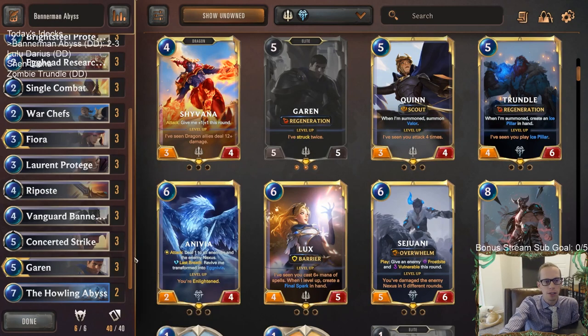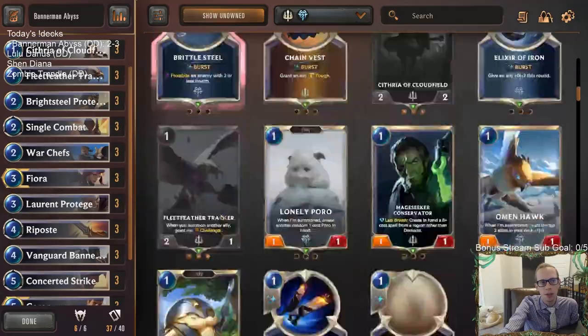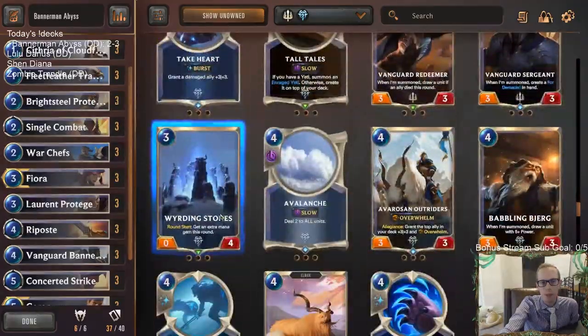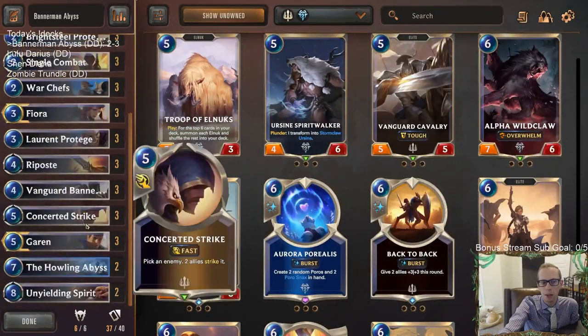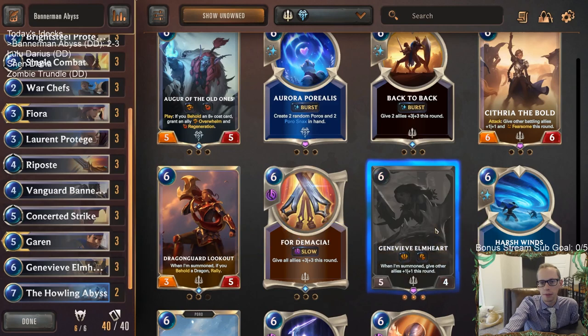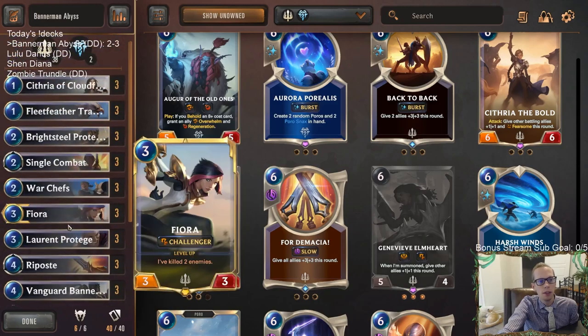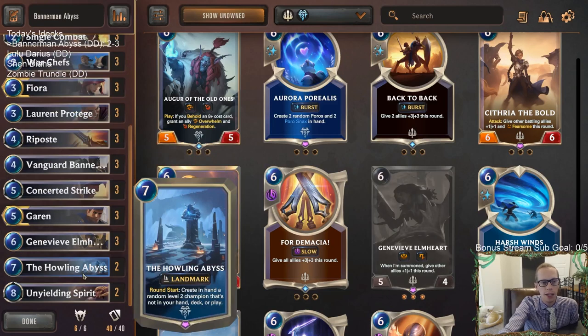The thing about Garen is they both have Regeneration, but Garen works so well with Single Combat and Concerted Strike — leveling up and getting extra attacks. I'd also replace Egghead Researcher with better five and six mana cards. I'd probably just play Cythria or Genevieve — Genevieve myself, probably one of those two. I still like the Bannerman concept, and I really like the Howling Abyss theory — I think that could work out pretty well.